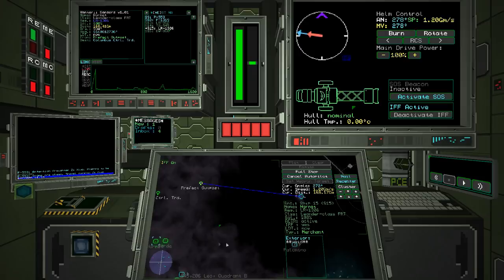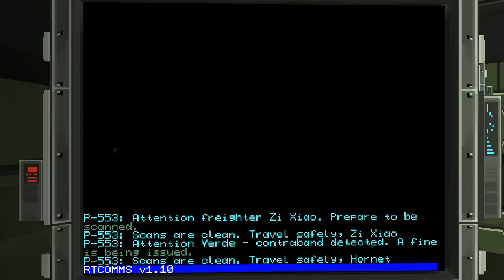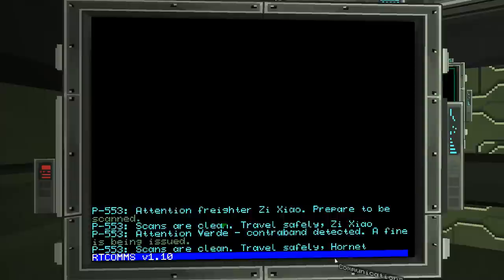Attention freighter, prepare to be scanned. Scans are clean — travel safely. Oh, contraband detected! Wait — that's not me, that's the other one. So now I'm seeing everybody out here. Let's run time compression to get over there a little faster.